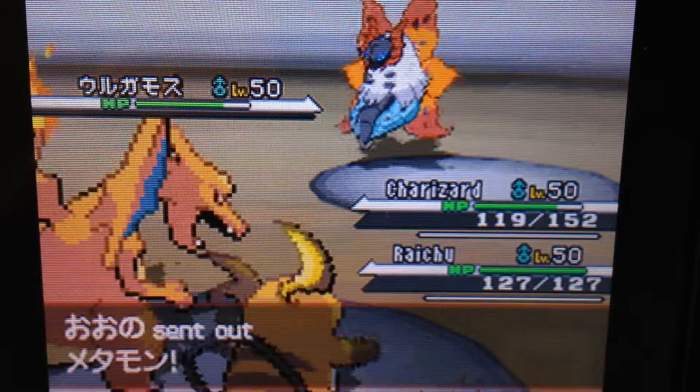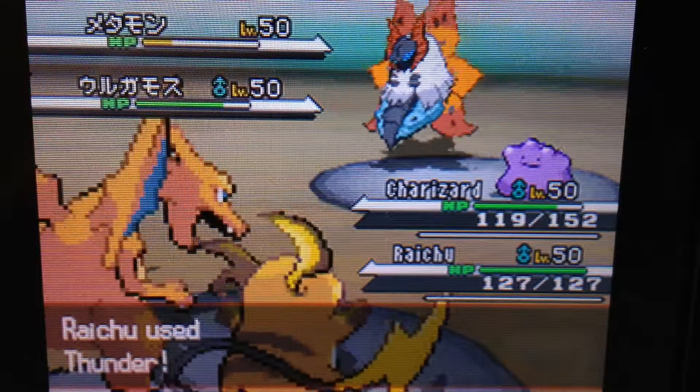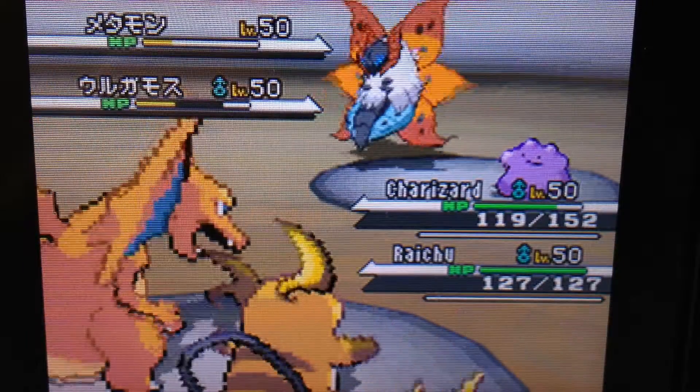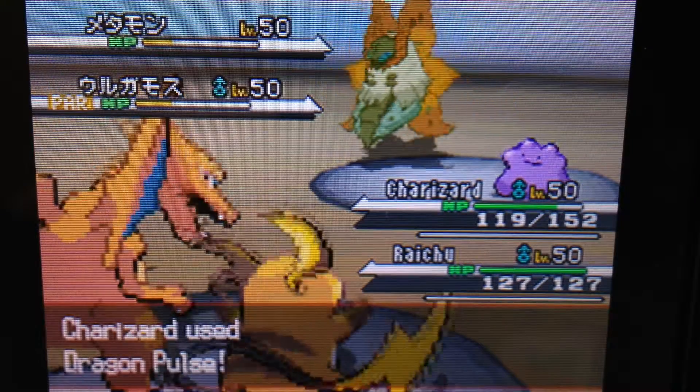So I throw out my Raichu, Sparky the Raichu, and he is such a good Pokemon. Holy crap. So I use Thunder right away, and you're going to see how much damage this does — it's not even super effective. And then it also paralyzes it. I was pretty happy. But even though that Pokemon's really slow, so it paralyzes it — it doesn't really do much. Oh well, you can't complain.